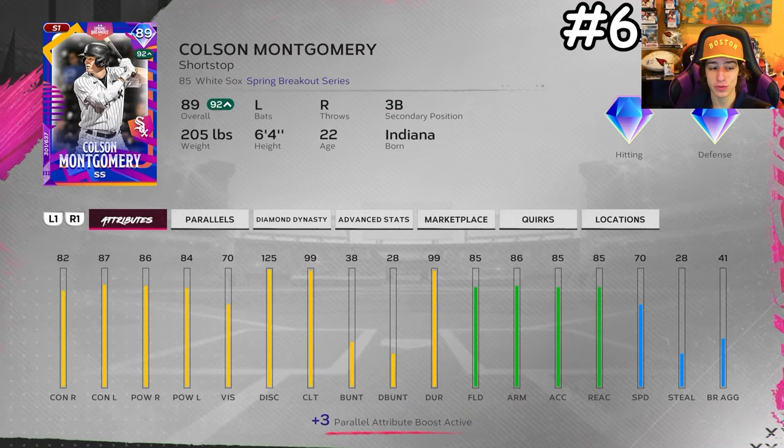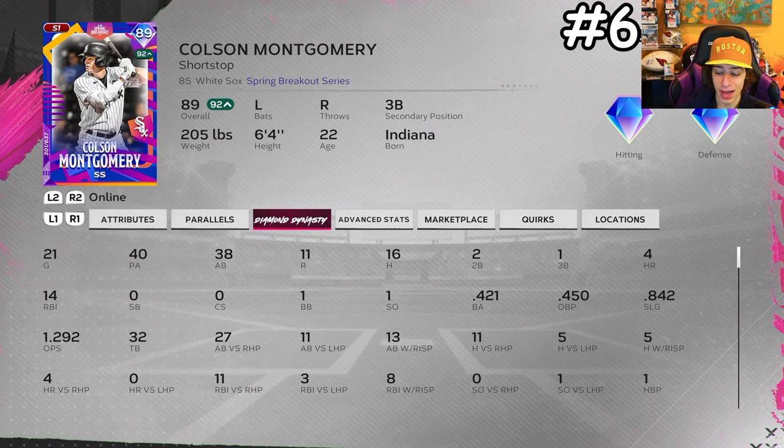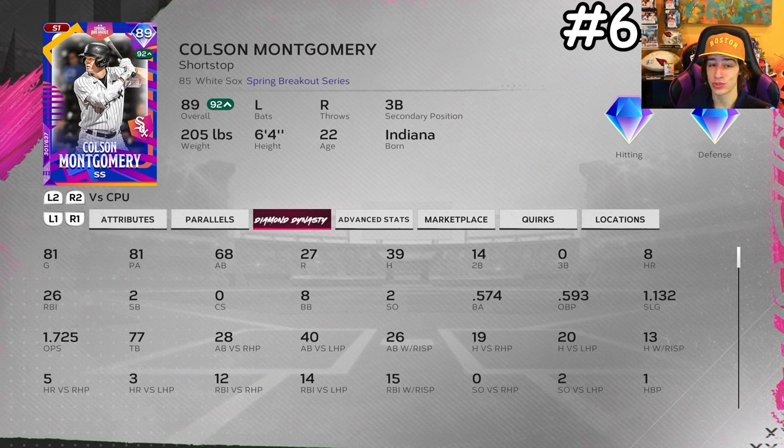A big surprise for me is Colson Montgomery's 89 overall spring breakout card. He's comparable to Corey Seager and he's another free card you get along the same path as Dylan Cruz. His hitting attributes are really good across the board with 99 clutch. Fielding is around 85 across the board and speed is 70. In 38 at bats online he's batting .421. He has to be playing shortstop or third base for you — he's that good.